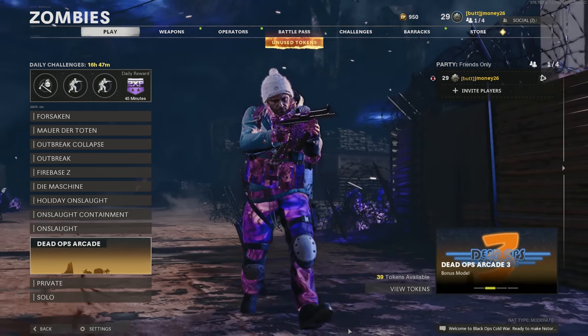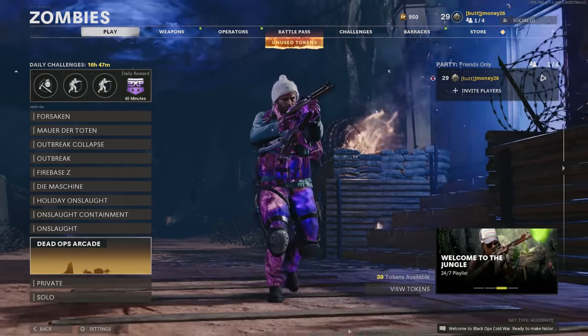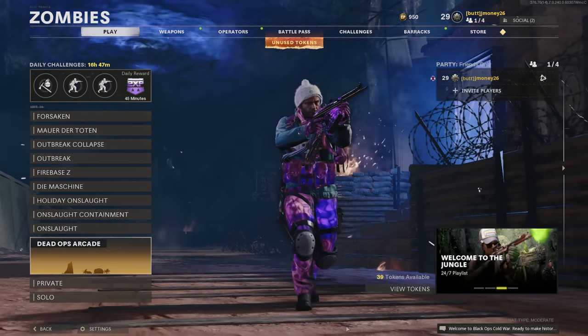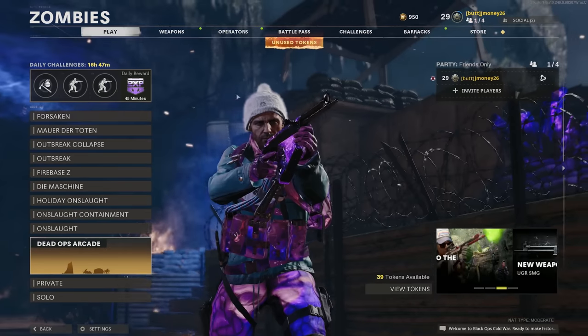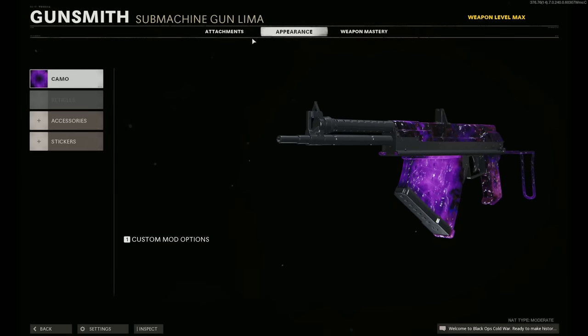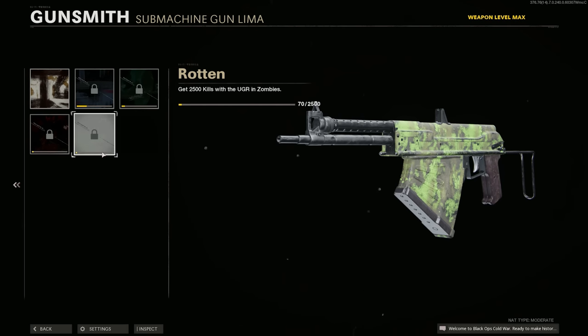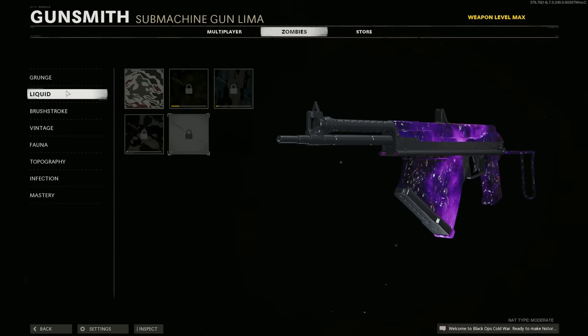So you might be thinking to yourself, didn't I just see him upload a video of him getting this dark aether? And yeah, you'd be right. I did get a dark aether. You can even see it right here in my showcase weapon that it is dark aether. But if we go over to the weapon, go to the appearance, go to the camo, it says I only have 70 kills with it. For whatever reason, my camo progress has gotten reset on this.